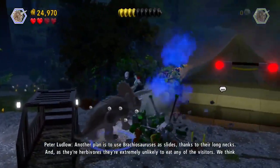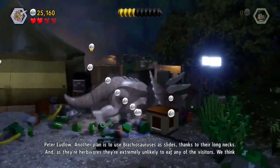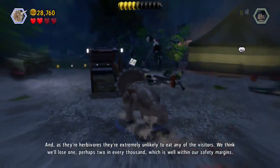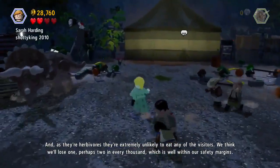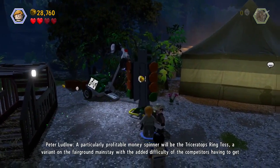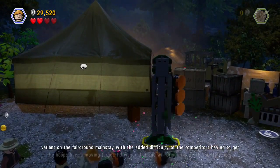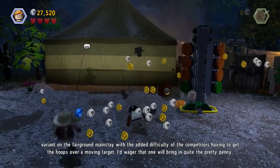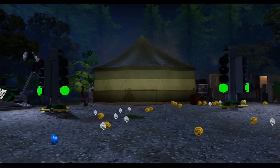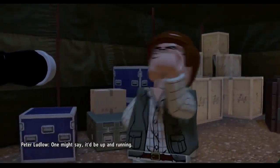Another plan is to use Brachiosauruses as rides, thanks to their long necks. And as they're herbivores, they're extremely unlikely to eat any visitors. We think we'll lose one, perhaps two in every thousand, which is well within our safety margins. A particularly profitable money-spinner will be the Triceratops Ring Toss — a fairground mainstay with the added difficulty of competitors having to get hoops on moving targets. I'd wager that one will bring in quite the pretty penny. One might say it'd be up and running.